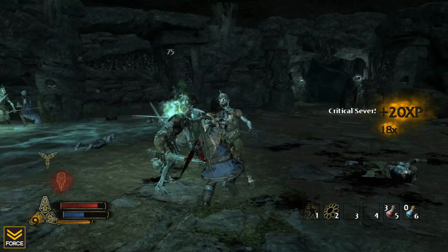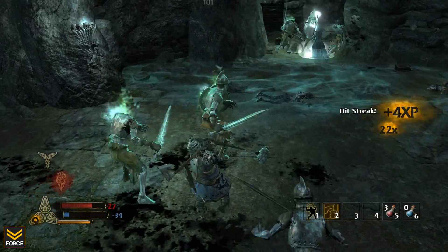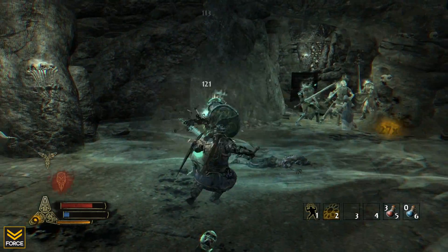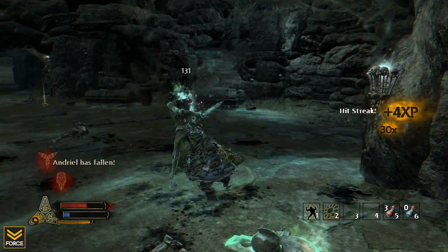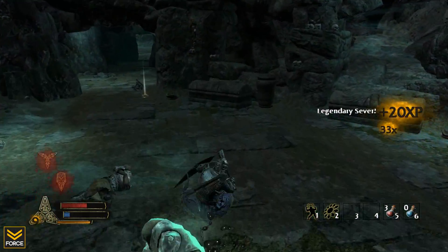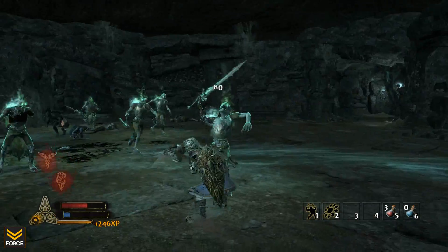Why does everyone keep dying here? What are these guys doing? I don't understand. My allies in this thing are really awful. I guess this is why it makes more sense to actually play with real people, right? Watch out for that. They're both dead? Come on.